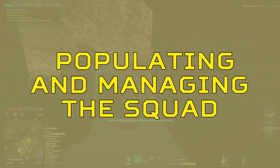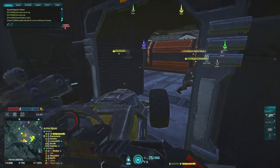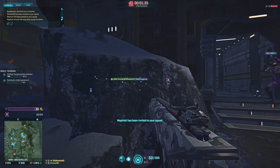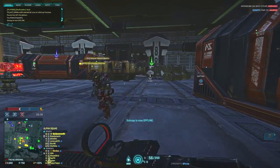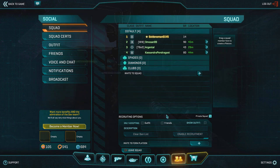So now you're ready to start leading your squads — the first thing you need to do is invite people to it. You can invite members from your outfit or online friends. Another way is by spotting friendlies and then inviting them to your squad. Once you have at least one person in the squad, you'll need to list it in order for public players to see it on the squad browser and join it. Press Escape, open the social tab and click Squad. Make sure you have private squad unchecked, as well as only accepting friends and outfit. Give the description a neat name and if you're part of an outfit, check the show outfit box. Once done, go ahead and enable recruitment.